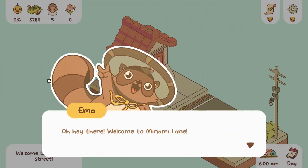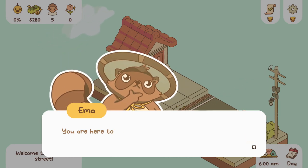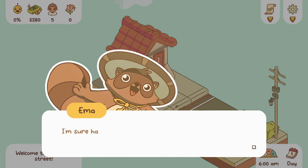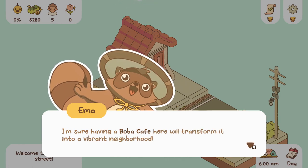It looks very cute and very calming, so I'm very excited about this. It was a game I was looking forward to. Okay, so here we go. Emma is so cute! 'Oh hey there, welcome to Manami Lane. You are here to help me write — this street is so sad and empty. Having a boba cafe here will transform it into a vibrant neighborhood!'